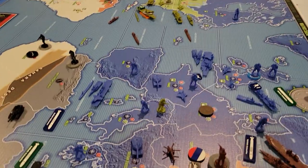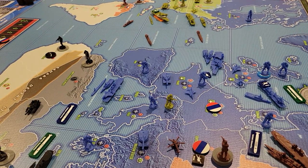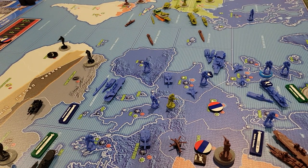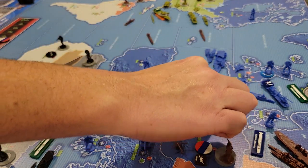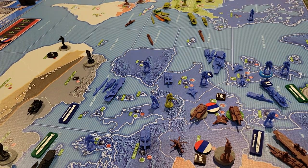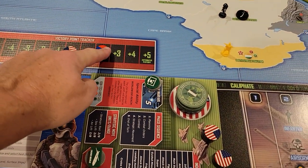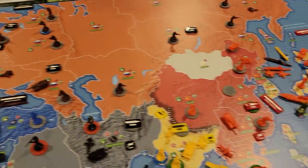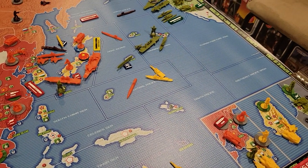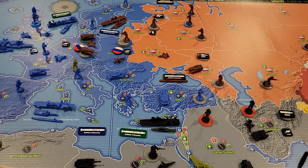Germany has been conquered by the Russians. We put all the Russian stuff in here. That is a victory territory, and Japan is a victory territory too. So based on my count, the Eastern Pact is at plus two and the Western Allies are at minus two, just from what you've seen in this particular demonstration. That is it for combat — now we move on to strategic movement.